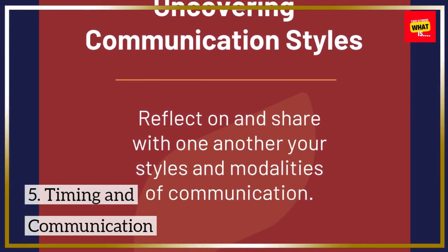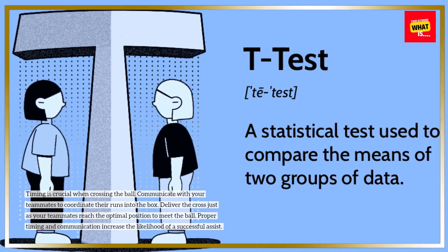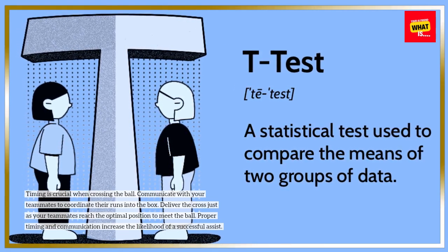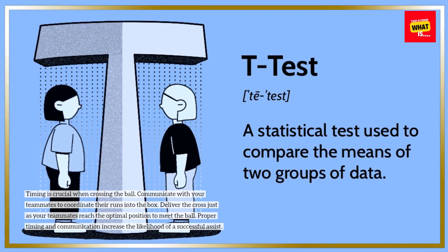Timing is crucial when crossing the ball. Communicate with your teammates to coordinate their runs into the box. Deliver the cross just as your teammates reach the optimal position to meet the ball. Proper timing and communication increase the likelihood of a successful assist.